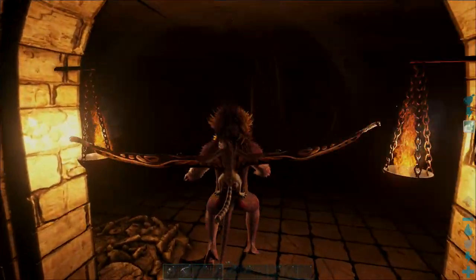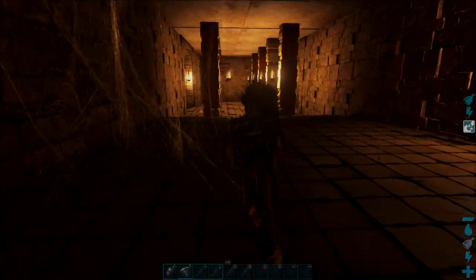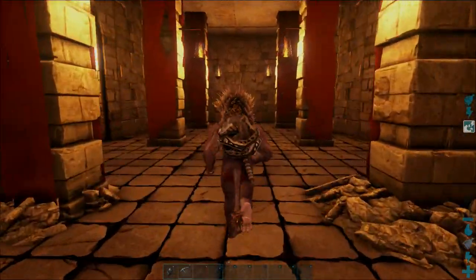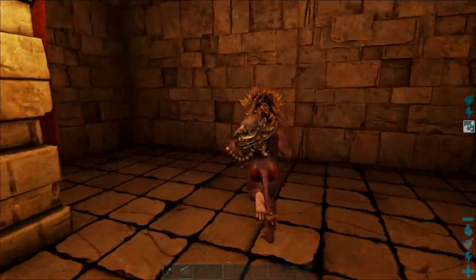There might only be one particular drop that is certain death. When you get on the other side, just keep following the path. You'll come to a room with all these pillars with red flags on the sides, and it's a case of either hugging the wall to the left or to the right — just stay on that side.